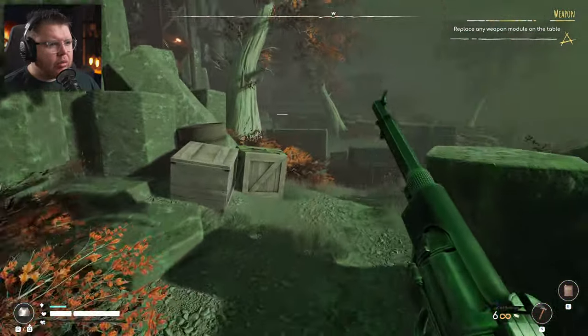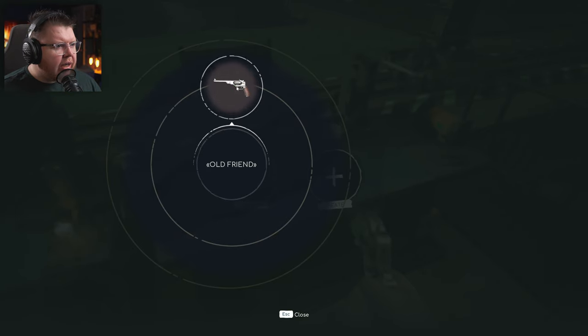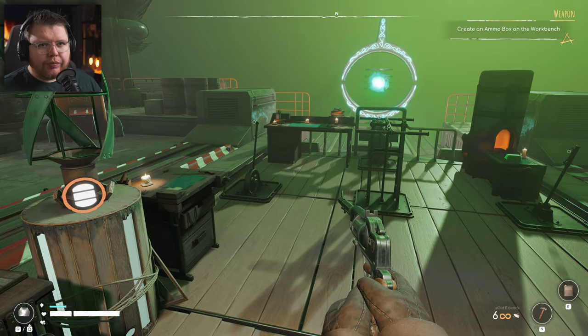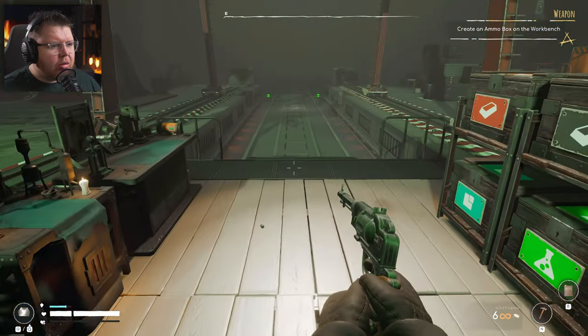Back at the armory — we can upgrade our pistol! That's if it's an upgrade and not a downgrade. Change pistol grip: flexible grip gives minus one to handling. In some games less handling is worse, so I feel like the basic grip is going to be better for us. Oh, my next objective is to create an ammo box — literally just did that!